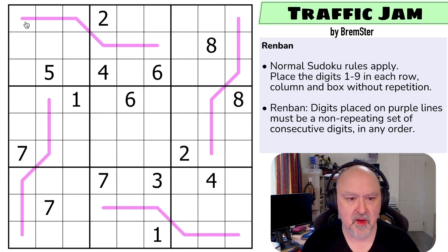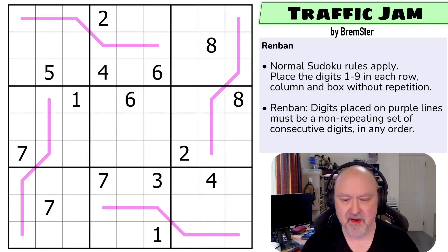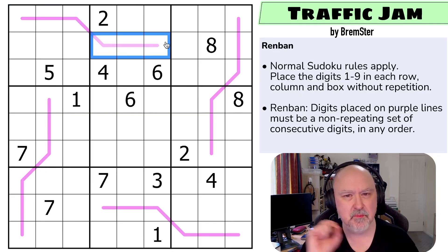So normal Sudoku rules apply — in every box, every row, and every column, the digits one to nine must be placed without repetition. And then Renban, which is actually quite a common and simple rule but one that I find is the hardest to explain: digits placed on purple lines must be a non-repeating set of consecutive digits in any order. Whatever digits we put on one of these lines, if you were to take them off and sort them, they must be a run of digits.